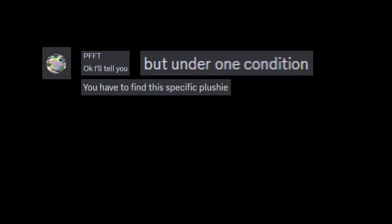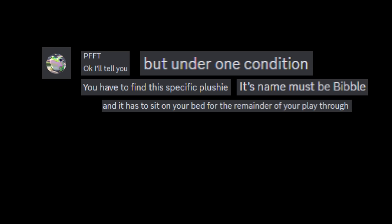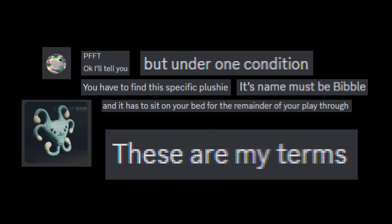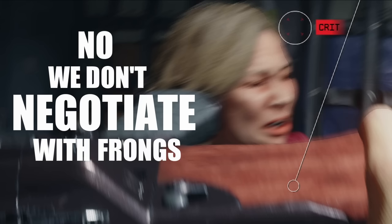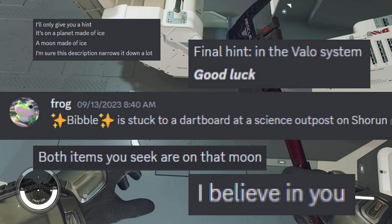'Okay, I'll tell you. But under one condition - you have to find this specific plushie. Its name must be Bibble and it has to sit on the bed for the remainder of your playthrough. These are my terms.' This isn't so bad - these are reasonable terms. After all, the plushie couldn't be that hard to find. I'd been doing this for many, many hours. I could use any help I could get. I navigate the conversation as any linguistic master would. 'No. Please comment.' Eventually the frog relents and tells me to go to the Valo system, to a science outpost at Shorun. You must be thinking - you're going to search a whole moon for a base? That seems unrealistic.